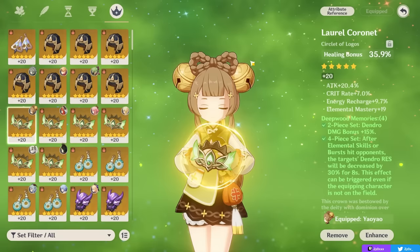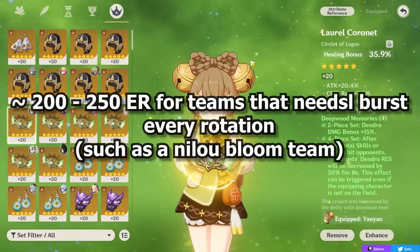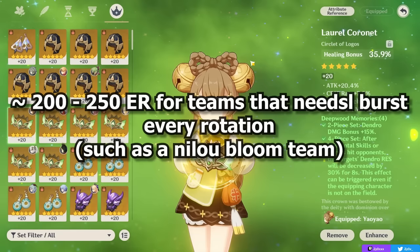While around 150 ER is good for using your burst every other rotation, if you're in a team where you need to burst as often as possible — like a Nilou Bloom team — you can need anywhere from 200 to 250 ER. The exact amount will highly vary based on what supports you're running, like whether you have Nahida or Favonius weapons and many other factors, so do test out what works for you.